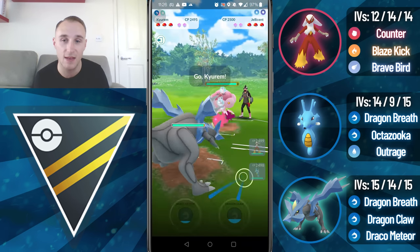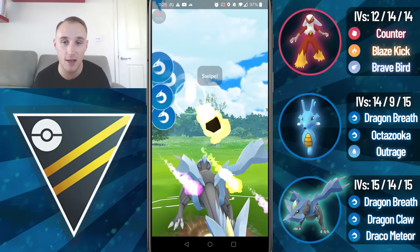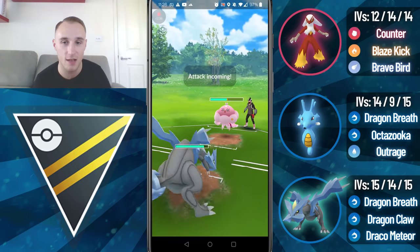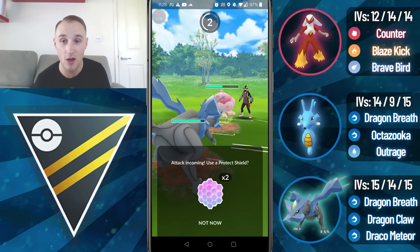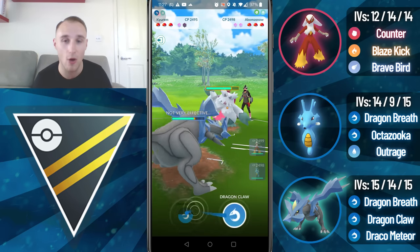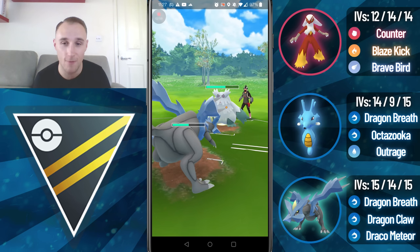Into the next game and now we're seeing Jellicent in the lead — I'm going to safe swap into Kyrim. I'll note that initially I did interchange Kingdra and Kyrim as the safe swaps, but eventually I stuck with Kingdra as I realised Kyrim is a really strong closer in this meta. I accidentally shielded the Bubble Beam there — or rather I wrongly predicted that they would go for a Shadow Ball, which is unfortunate.